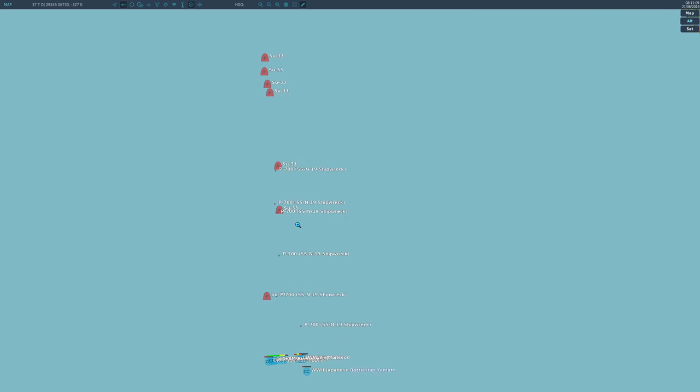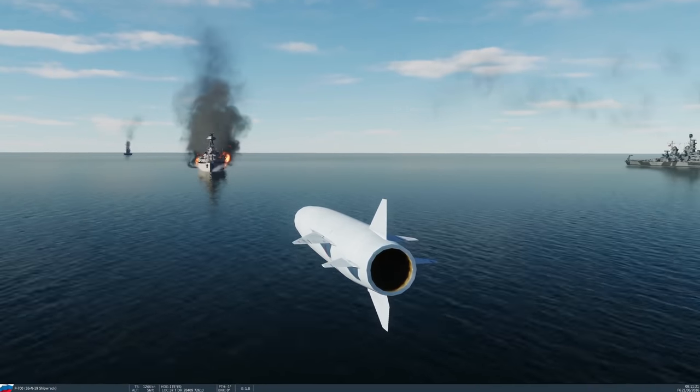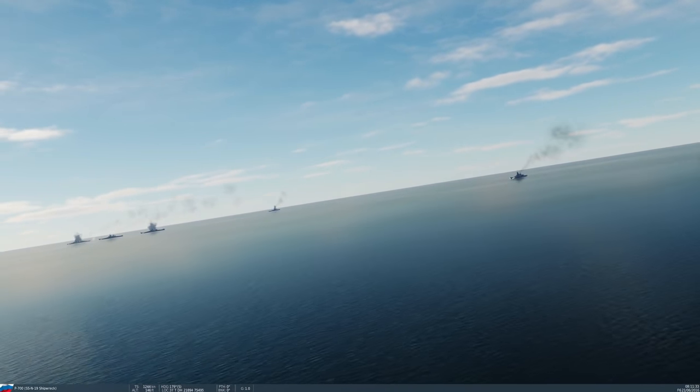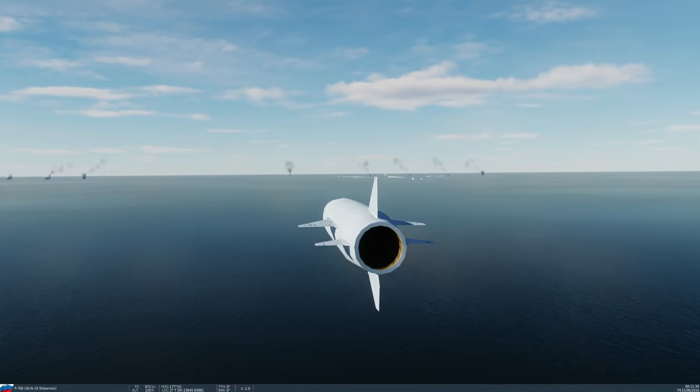Simba is airborne — go Simba! Hood's down, Yamato's down, New Jersey's down, Admiral Hipper's down. These guys are so cheaty. The last anti-ship Shipwrecks are coming out. Once they're gone, we'll be able to get airborne and then it'll be game on. But right now it's the Russian carrier group.